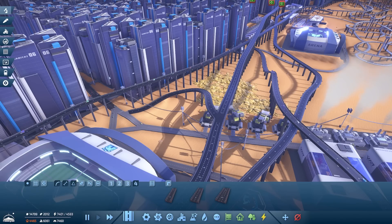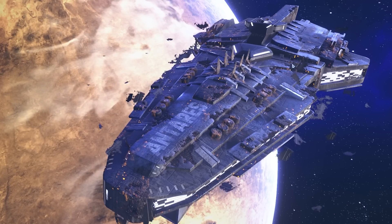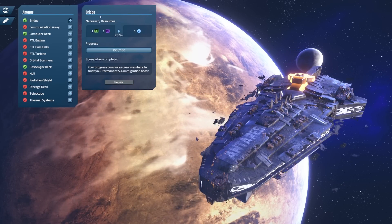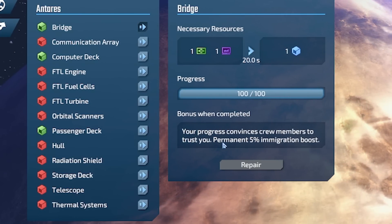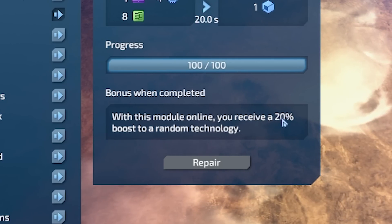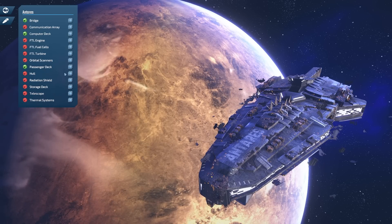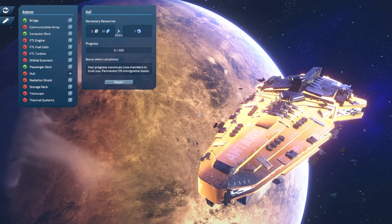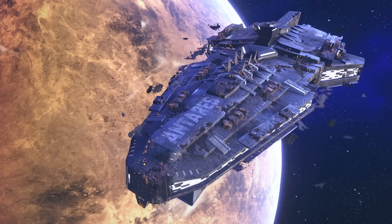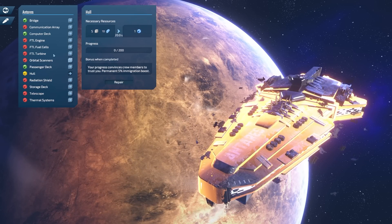Look, we've just completed part of our spaceship! So if we click this button over here — the spaceship — this is what's orbiting the planet that we're currently on. Basically, as we fix more parts of it, we get bonuses. We fixed the bridge, which gave us a permanent 5% immigration boost. We just finished a computer deck and that gave us a 20% boost to a random technology. I think I might go for the hole this time — if we do that, all of that will be repaired. So we say repair that, and we should get a permanent 5% immigration boost as well.